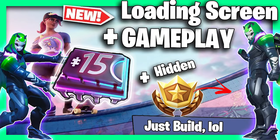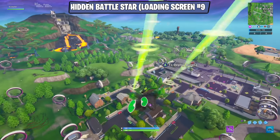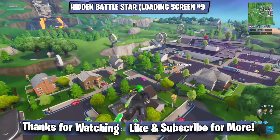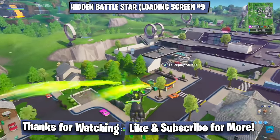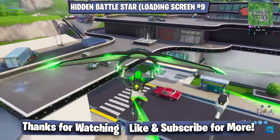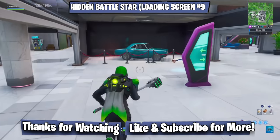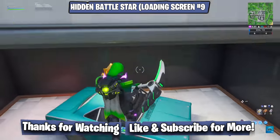That's it for the weekly challenges, but now we're going to get our hidden battle star, which you can find in loading screen 9. It's important to know that in order to unlock loading screen 9, you've had to complete all of the weekly challenges up to this point — not just the ones for week 9. Unlike the four bytes that can be hidden in loading screens, which do not require you to actually have that loading screen in order to access in-game, you do need loading screen number 9 in order to access this battle star.